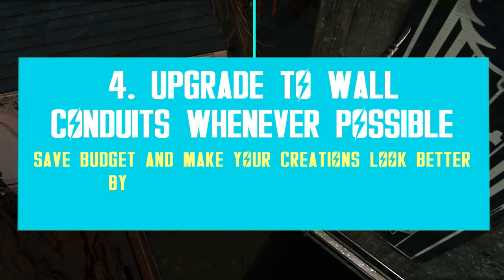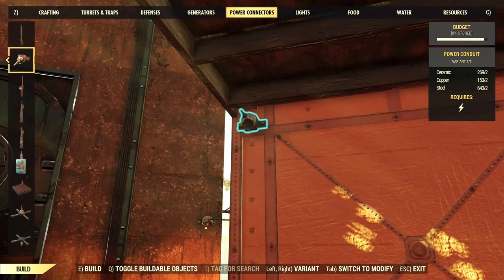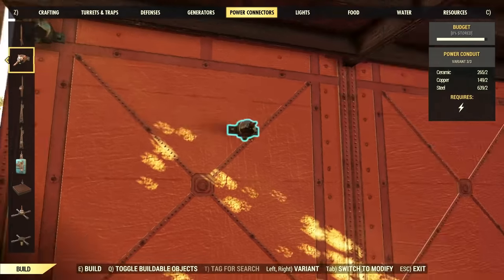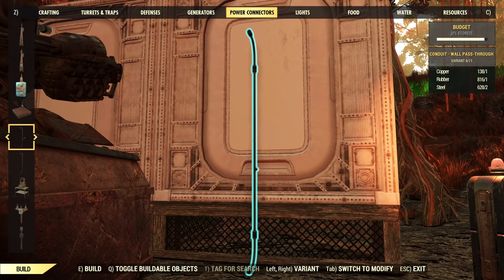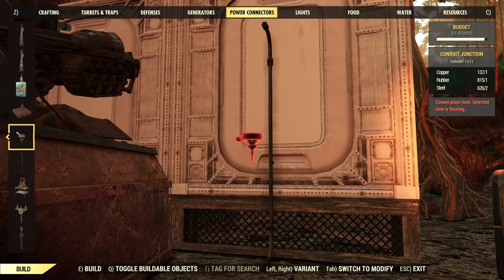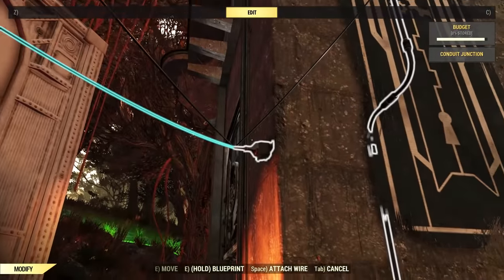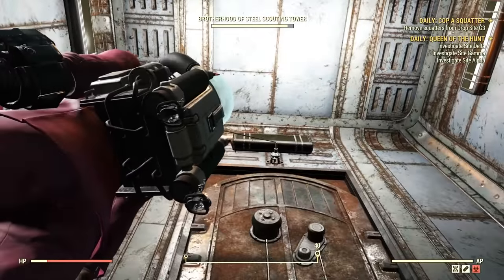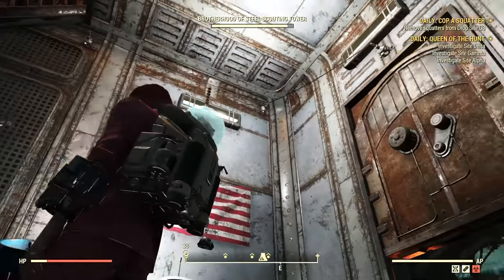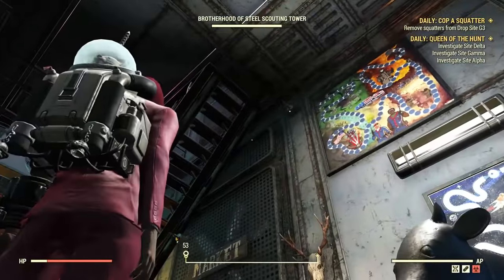Another smart way to free some camp budget is to upgrade your power installation to wall conduits. A lot of people build normal conduits through windows and doors or go all the way around walls, when in reality you can save on wires and conduits by simply making direct connections with wall-through conduits. Just find a suitable spot, place the wall conduit, add a conduit junction at the end, and attach it directly to a power source — your generator or any other powered conduit. Wall conduits allow you to create a more effective system that distributes energy across your camp with fewer items, freeing up more budget.